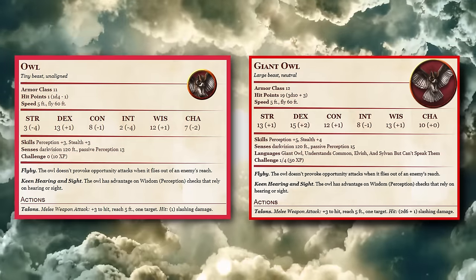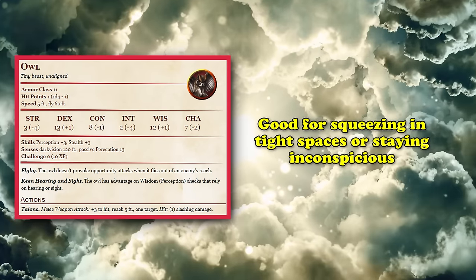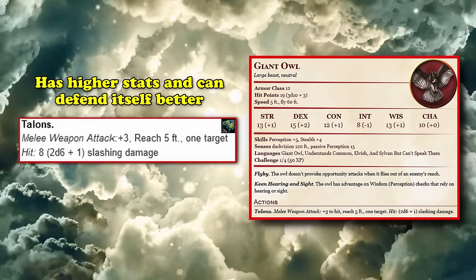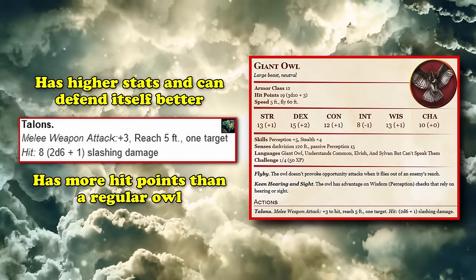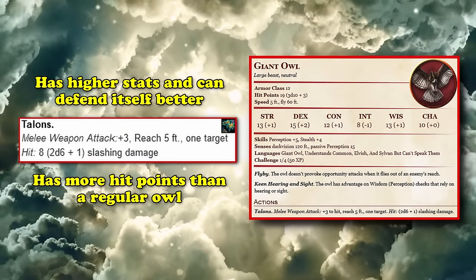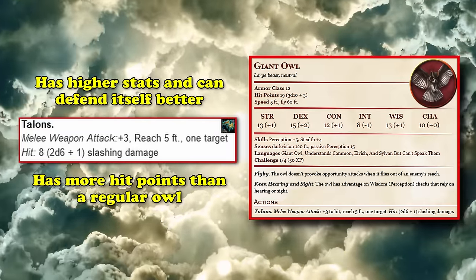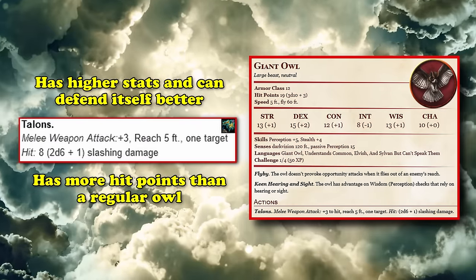While the Owl is much weaker and fragile, it's smaller, which might come in handy if you need to squeeze through tight spaces or remain inconspicuous. Meanwhile, the Giant Owl has slightly higher stats and can defend itself more easily with its talons, which deal 2d6 plus 1 slashing damage, as opposed to just 1 point of slashing damage like the normal Owl, and possesses slightly better bulk with its 19 hit points. In most cases you would want to transform your ally into a tiny Owl for scouting simply due to its ability to not draw attention to itself.